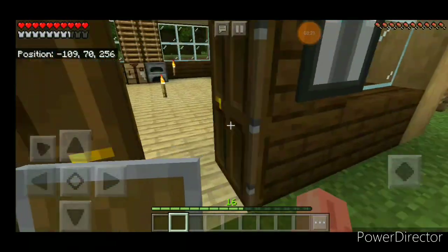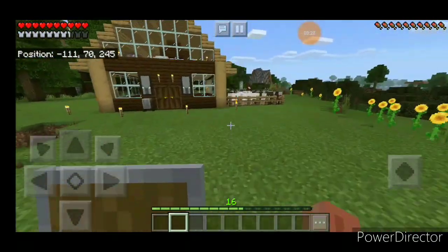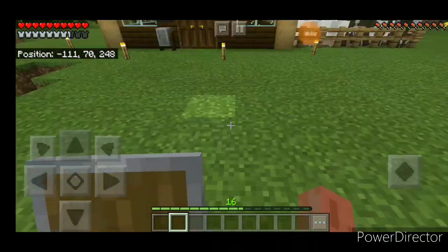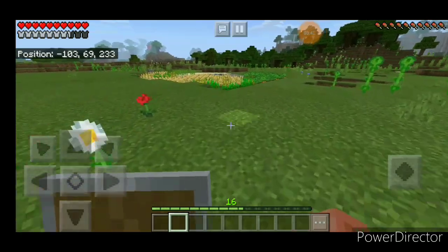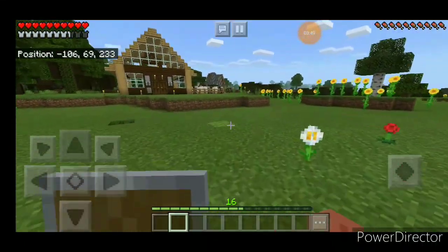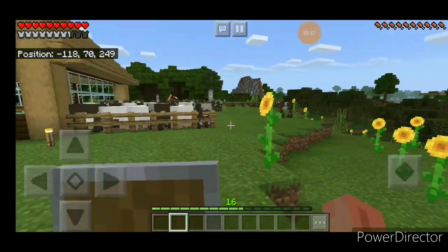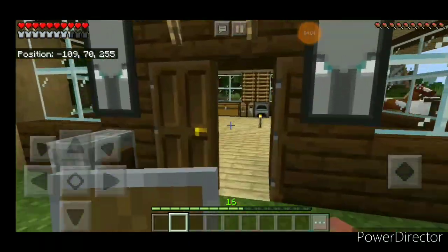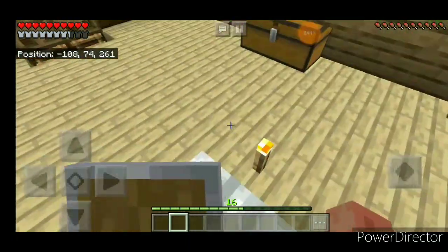In a Minecraft survival world you have some steps to follow. First, craft a bed to skip the night. Second, you always need a continuous amount of food — if you harvest everything and don't have food left, that's bad. You need continuous food from animals, wheat, carrots, potatoes, or whatever. Third, make a house or any place for your chests and crafting area so you can do all the work there.